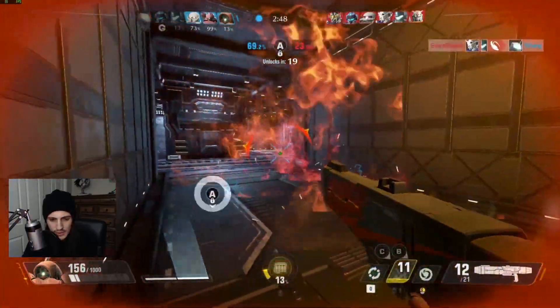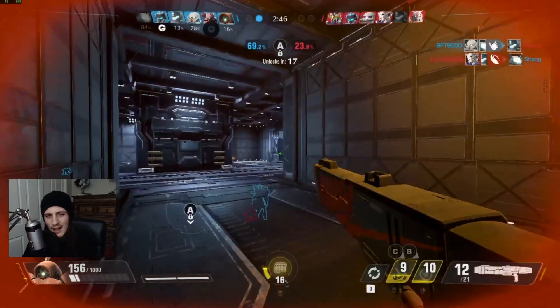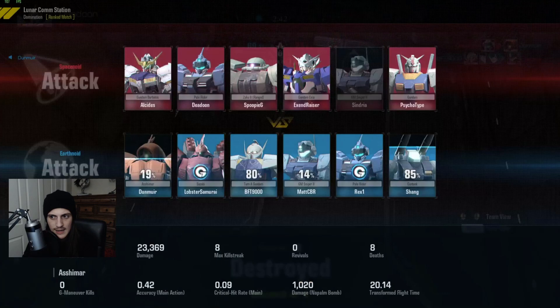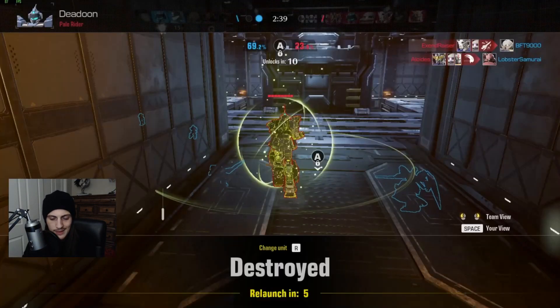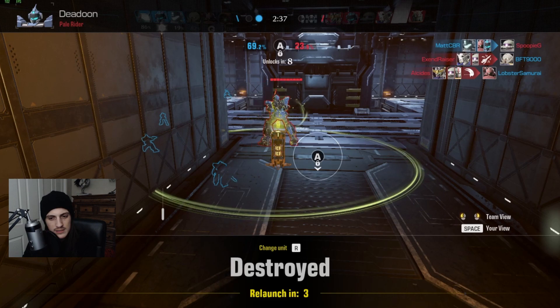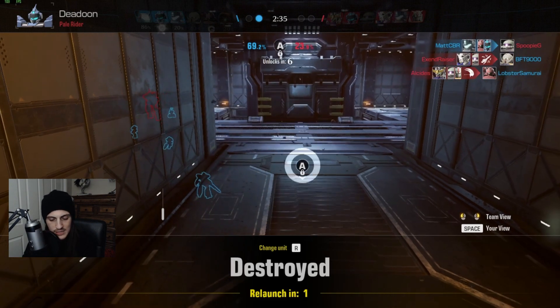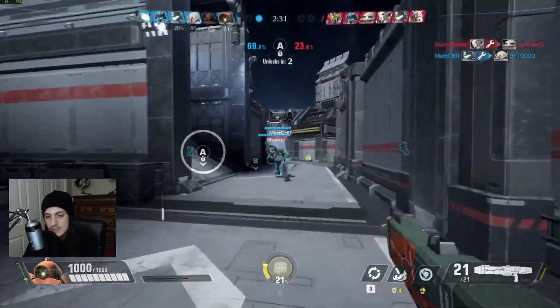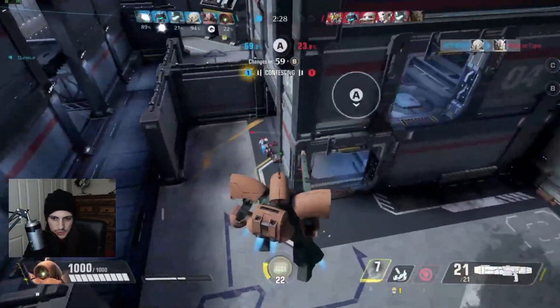I'm holding the high ground but I end up not taking this duel very well and I lose to the Pale Rider. Granted, the Pale Rider does lose too, but I forced him to contest me. If I'd played it better I could have just poked him, dodged out, made him use his heal, and re-engaged. The point is high grounds are super advantageous and you don't want to give them up for free.